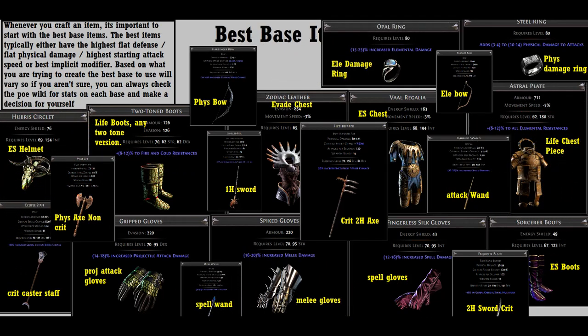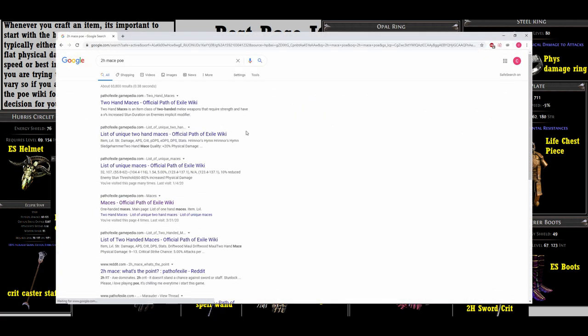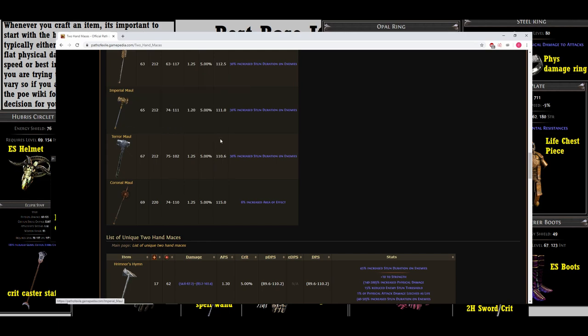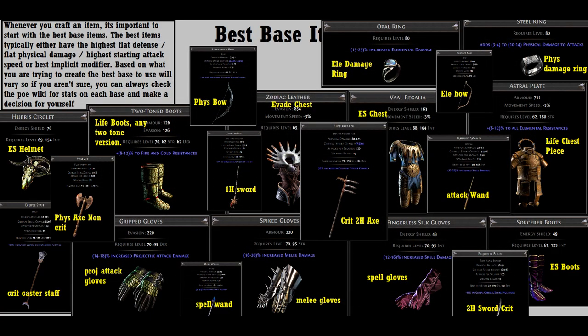On to our next topic: base items. When PoE players say 'best base,' they are referring to the best item within its respective category. They are the foundation of what you are going to craft, so it's important to start from the strongest point. A perfectly crafted item on a bad base will always be worse than a perfectly crafted item on a better base. The best item to use is determined either by the implicit it grants or the superior numbers it boasts. I've made a compilation photo of some of the best bases for their respective categories. Getting the correct item base is half the battle — you also want to consider its item level, because if it's too low, it will not be able to roll the mods you want, and you might waste currency trying to roll mods that can't appear.